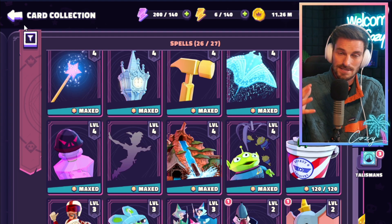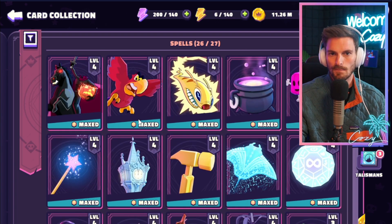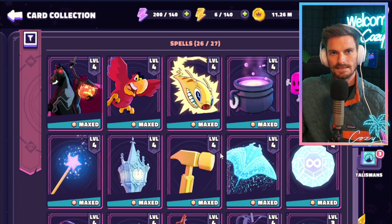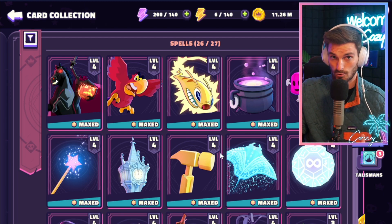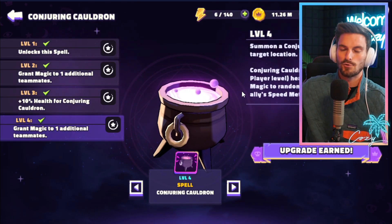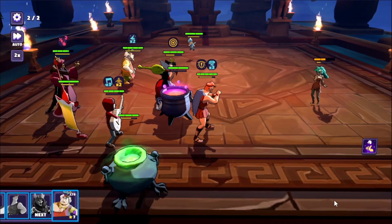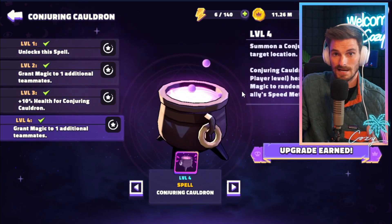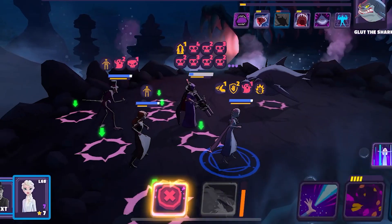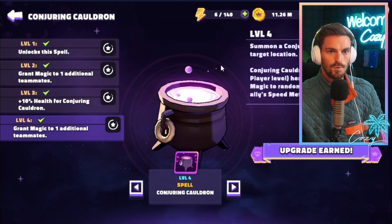Today we're talking about which spells are worth putting those materials and hard-earned resources into. Some of the best spells in the game include Wand, Cauldron, Sugar Rush, and Golden Hammer, plus free-to-play options like Headless Horseman. The first spell I want to highlight is the Conjuring Cauldron — in my opinion the spell everyone should go for. It's a unique and incredible spell that gives increased cooldowns and extra speed turn meter, and it's very vital for raids. There's some meta fluctuation with Hercules and turn meter gain, but it's been tried and true for a long time.